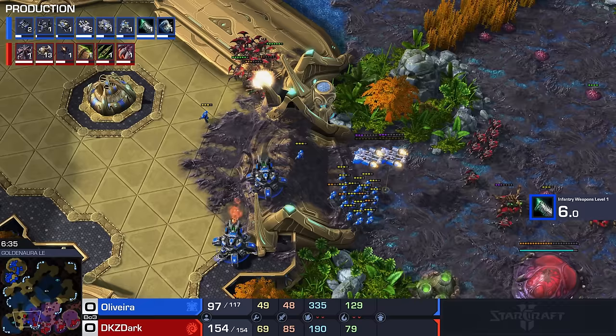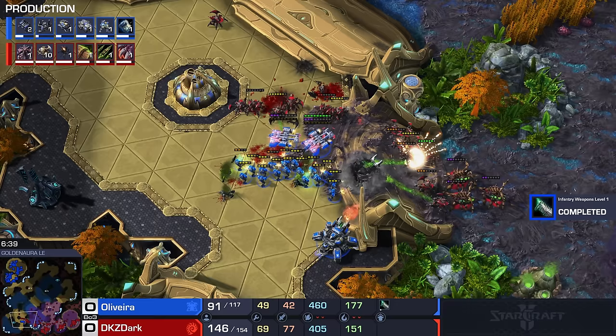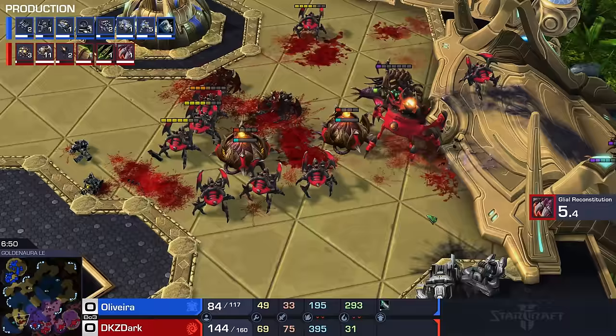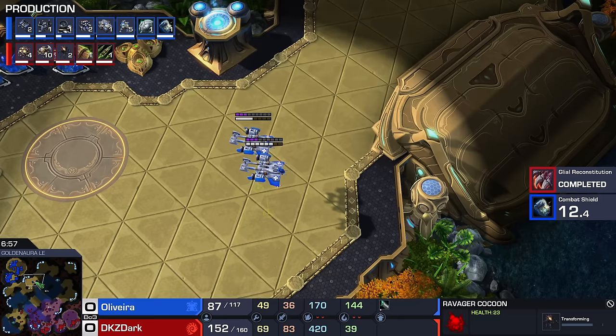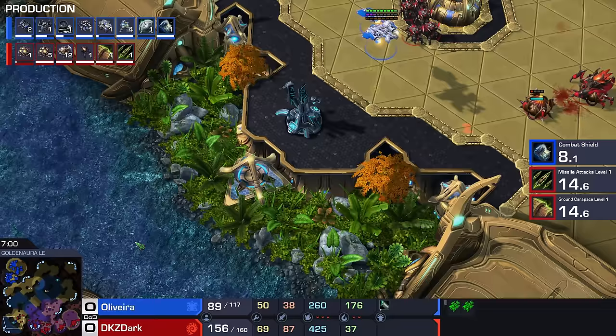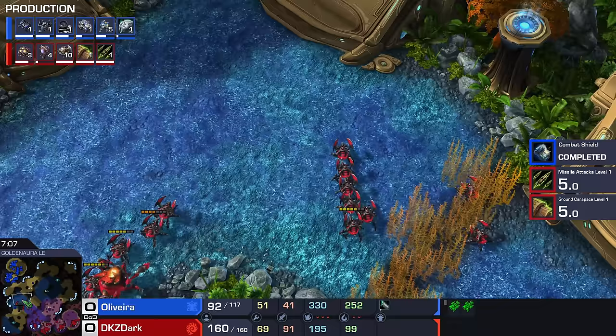This little attack from the Zerg is decent enough. The problem is he doesn't have any upgrades yet. Those Siege Tanks are having a grand old time, but he just has the numbers. I don't think this is necessarily a bad trade right here for Oliveira, but he doesn't really have the economy on the back of it. Those low HP Roaches are going to be morphed into Ravagers and will spawn again with full hit points. We have another drop heading towards the right side of the map.